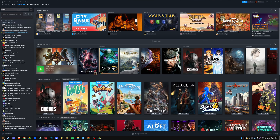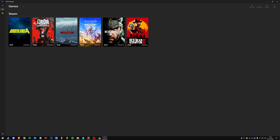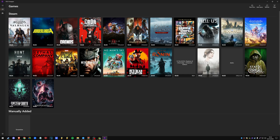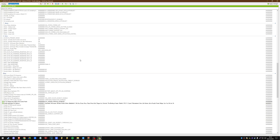I also use DLSS Swapper, because you can't really live without DLSS Swapper these days, and I used it to swap to the latest version of DLSS frame generation. That part is completely optional.